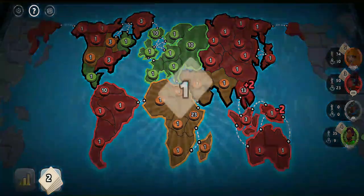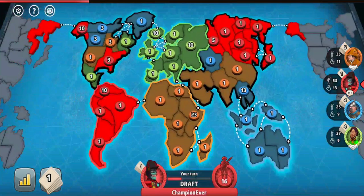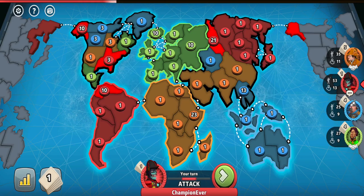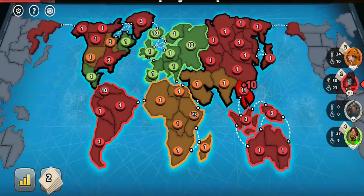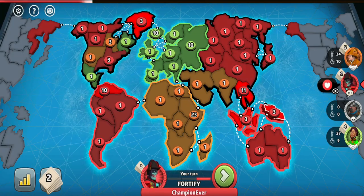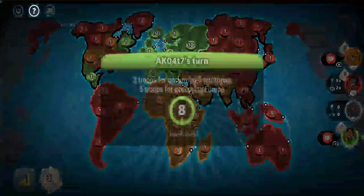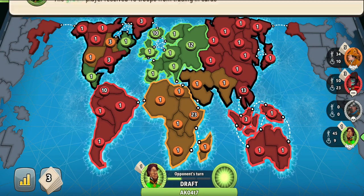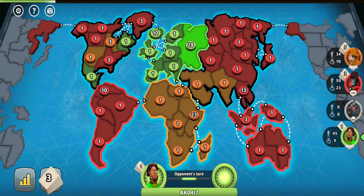I not only got rid of an additional opponent who wasn't really needed in the game, but at the same time I gained another continent for myself. And if we look at the troop comparison, before taking the blue player out I had 53 troops, and after taking him out I ended up with 50 — so those three troops' difference basically meant nothing. Give this video a thumbs up if you find this strategy valuable, and let me know your experience with it in the comments below.